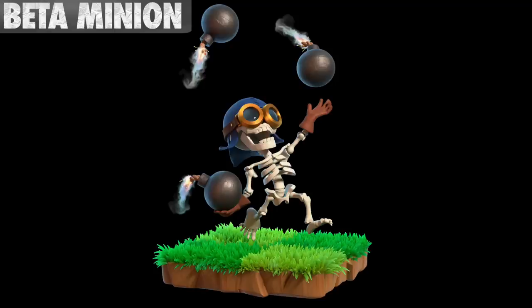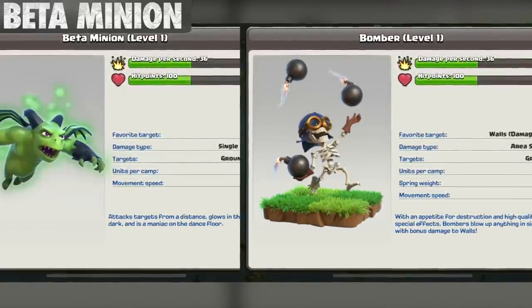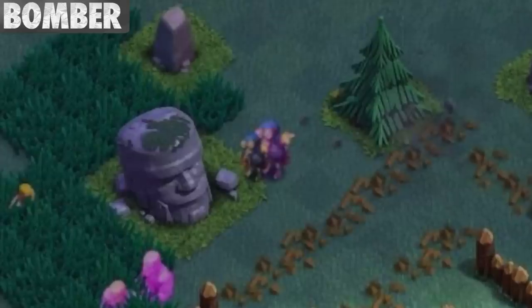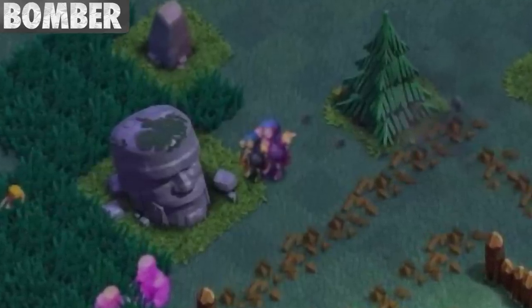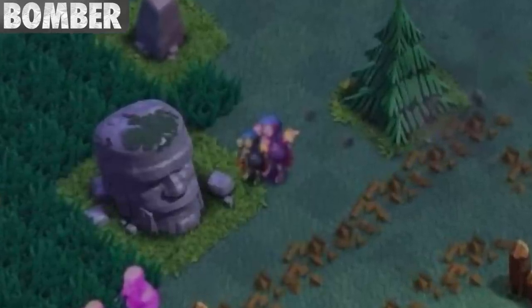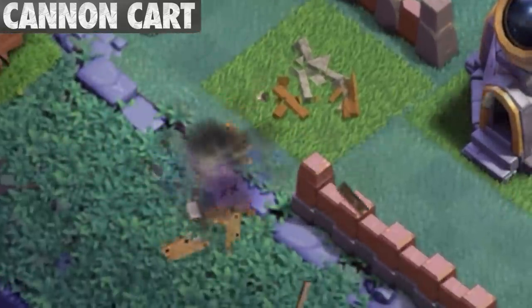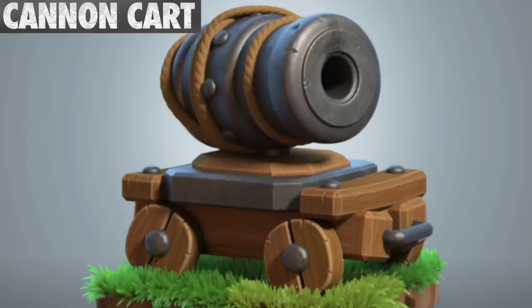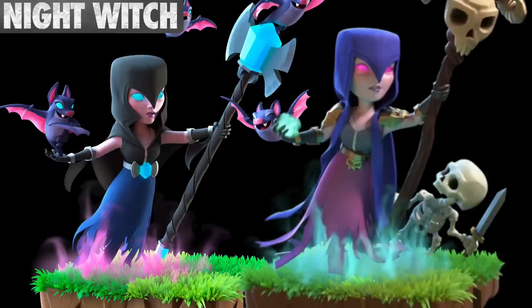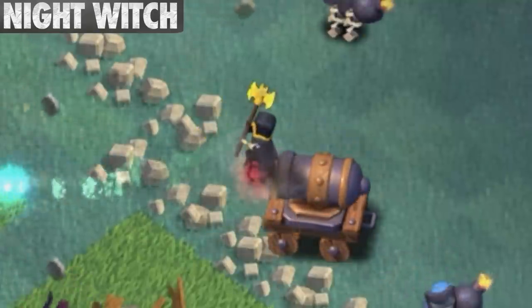The Beta Minion and Bomber both have the same exact damage per second and the same amount of hit points at every single level. Sometimes a Bomber may become enraged, attacking faster and doing double damage — this is presumed to be just a glitch though. Surprisingly, the Cannon Cart still creates a gravestone when destroyed, even though it is a machine and not something that can die. The Night Witch is the regular Witch's sister. Also, despite having an axe, she doesn't attack with it.